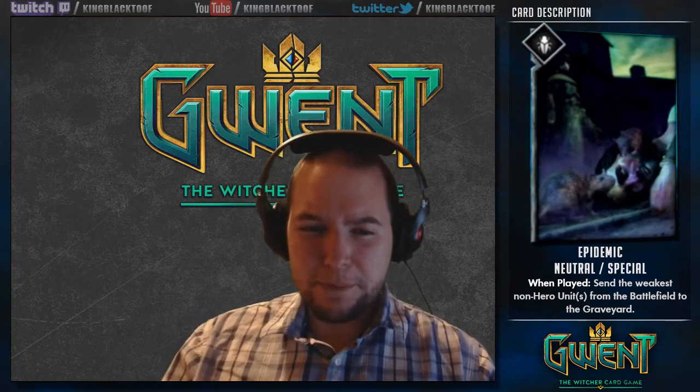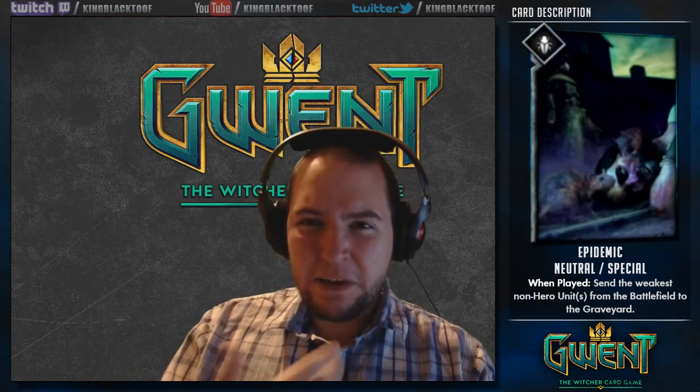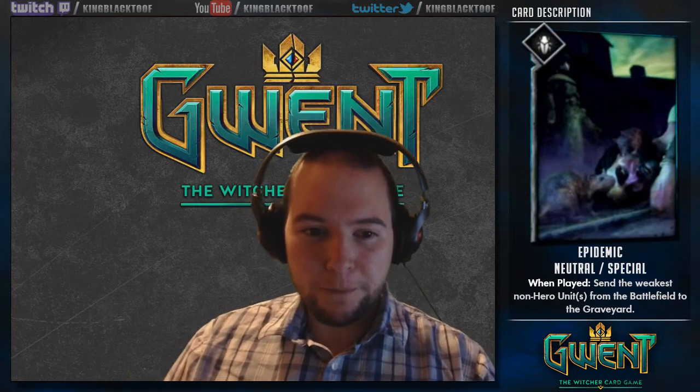It's a very good card, but you'd have to build your deck around having high strength. You couldn't just randomly throw it in — if you were going to use it randomly, you'd want scorch instead. Unless you've got a plan for plague, you're probably going to want to take the higher strengths out. You can sort of guarantee the opponent is going to put high-strength cards down because they want to win. So this is not a card you want to randomly put into your deck; it's a card you want to build a strategy around and utilize well.